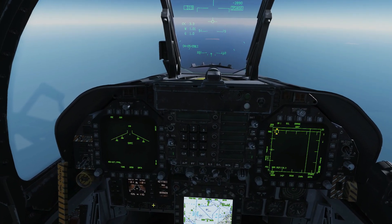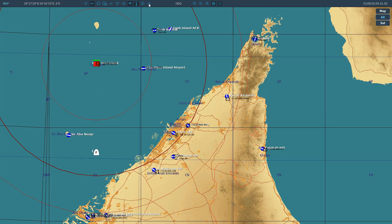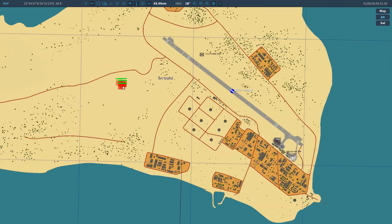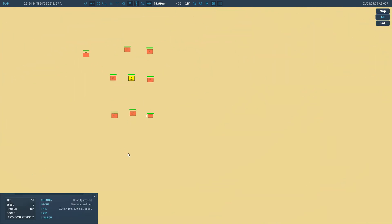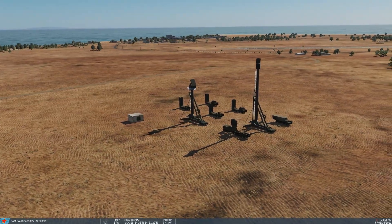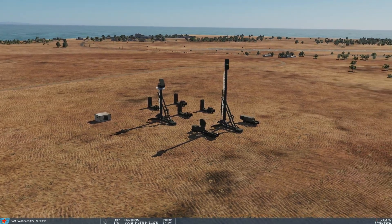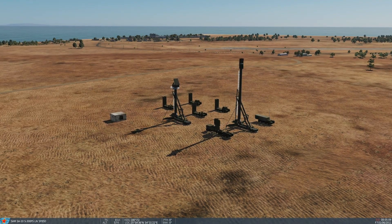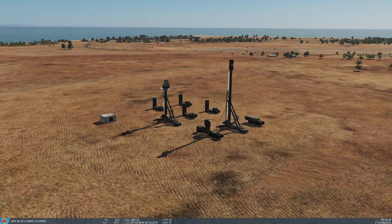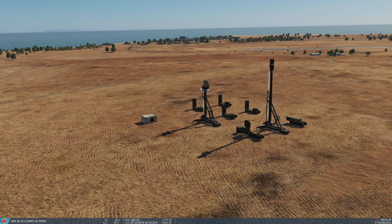We're airborne now, heading towards the target. Looking at the map, our mission is to attack this island 50 miles ahead — Siri Island. We've got a nicely packed SA-10 S300 PS series here and a hardened bunker off to the left, which I'm going to pretend is where the boss is. We'll fire two C versions at the hardened bunker and use the A version to take out the soft units, showing both pre-planned and target of opportunity modes.